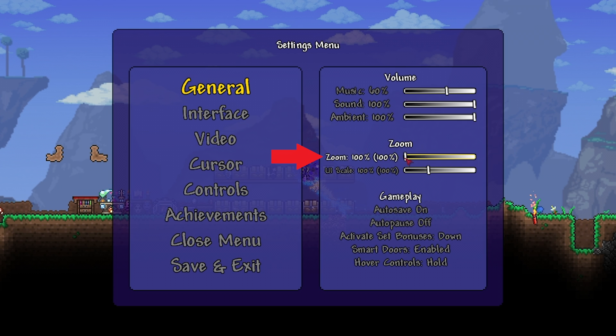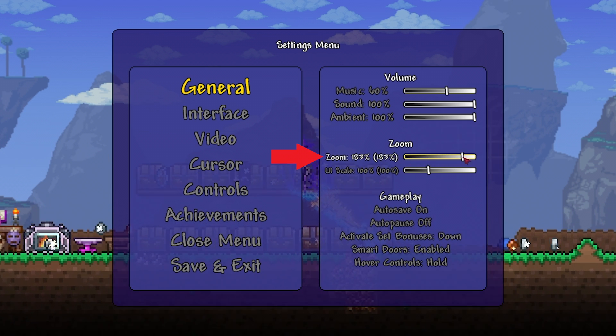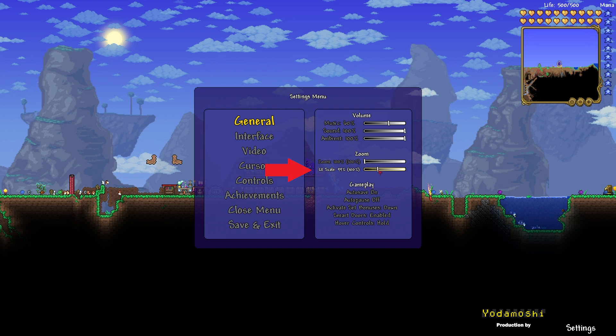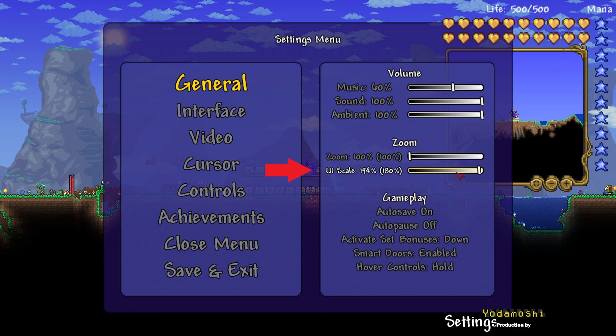There is a zoom slider that will zoom in your gameplay, and then there is a user interface scale zoom that will zoom in all of the interfaces.